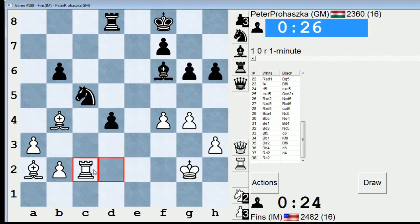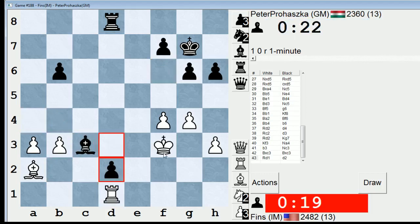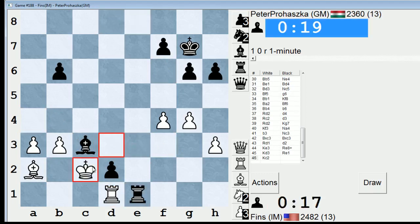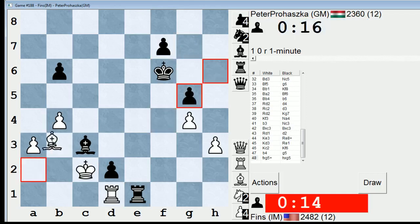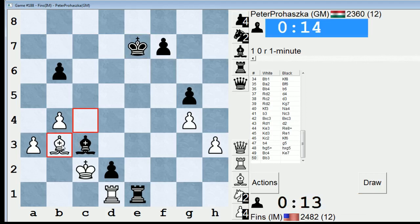He can push this d-pawn pretty aggressively though, so have to be careful. He's going to establish this very annoying passed pawn. Check. Well, I think this position is drawn, but I'm on the worst side of a draw. There's no doubt about that. Now I'm actually threatening to take his bishop, so he's kind of got to take.